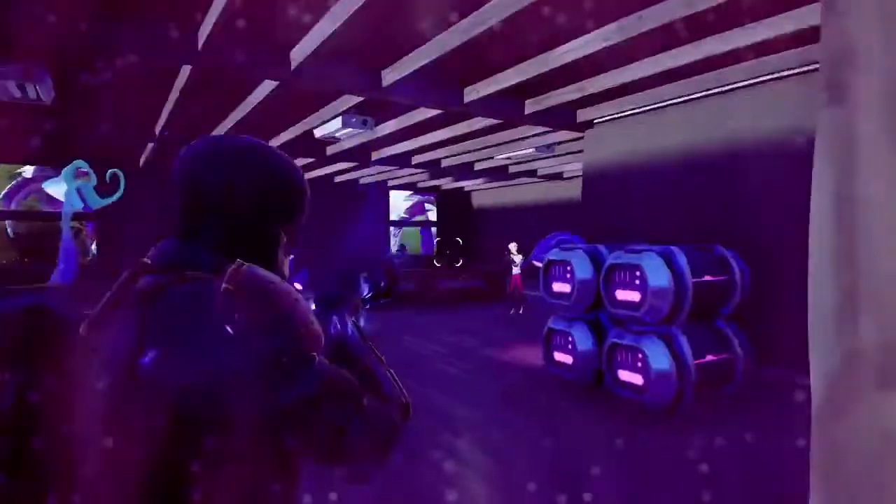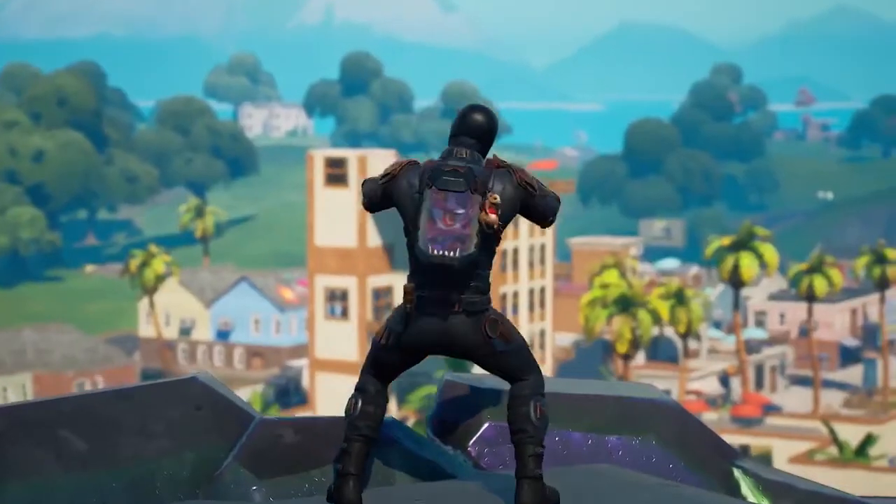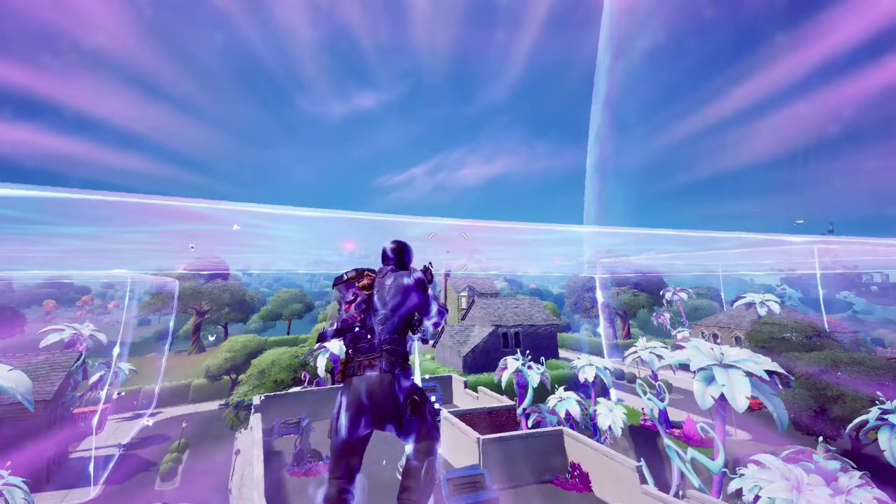Let me know down below in the comments if you guys spotted it first try, because I sure didn't when I first watched it. Here's a screenshot of where we can actually see it. As you can see, he's clearly in Holly Hatchery with all the alien nanites everywhere in the different trees and buildings. But if you look over to the right, in the very corner of this image, we can see Slurpee Swamp floated above the island. And because we're able to see this at such a perfect angle, this probably means that in this screenshot, Holly Hatchery is also floating above the ground level of the island.